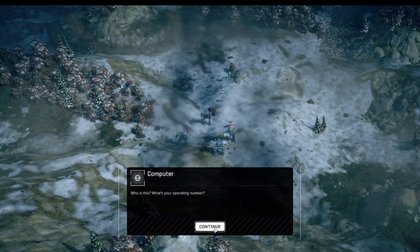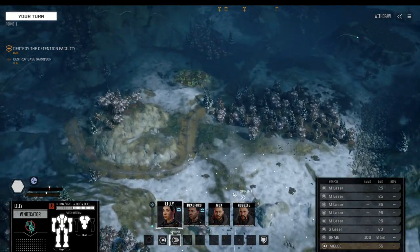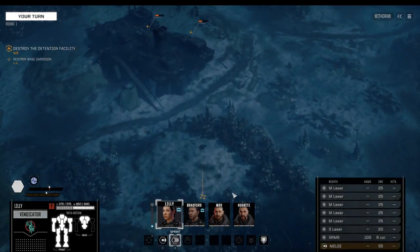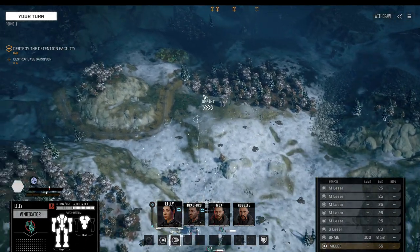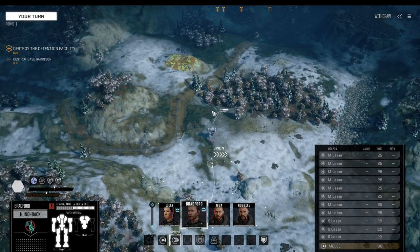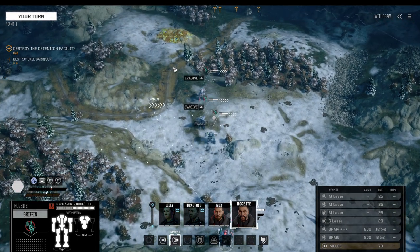Time to land. All we've got to do is destroy the base garrison and the base — that can mean a lot of things. It really depends on the quality of the base garrison, to be honest.